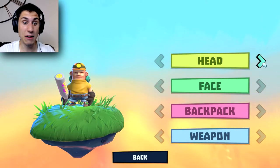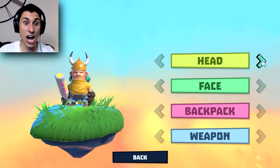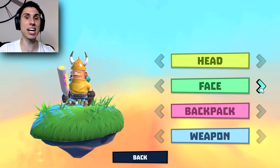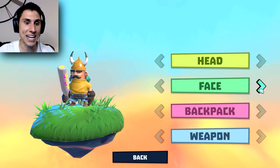Now he's got gray hair, now he's got like a construction hat on. I don't even know what that was. Viking. Now he's just bald. We're going to give him the Viking horns. I think that's kind of cool. He's smoking a cigarette — well, that's inappropriate. Now he's got an eye patch. He's got some shades now.